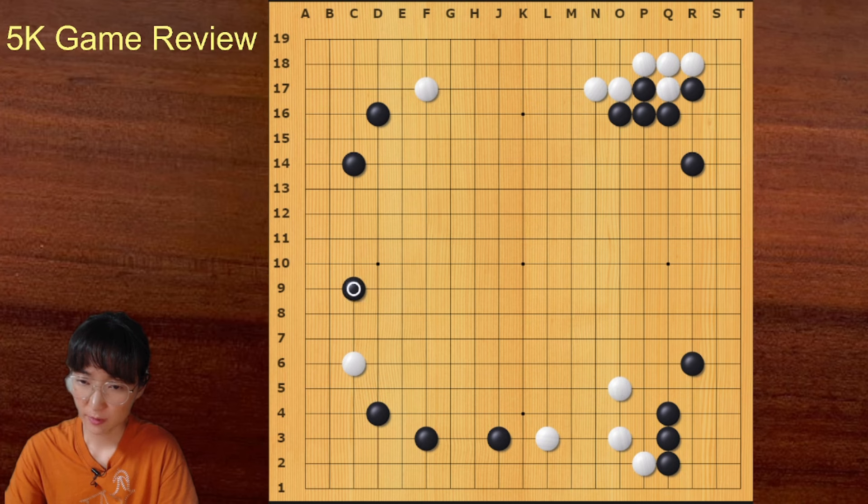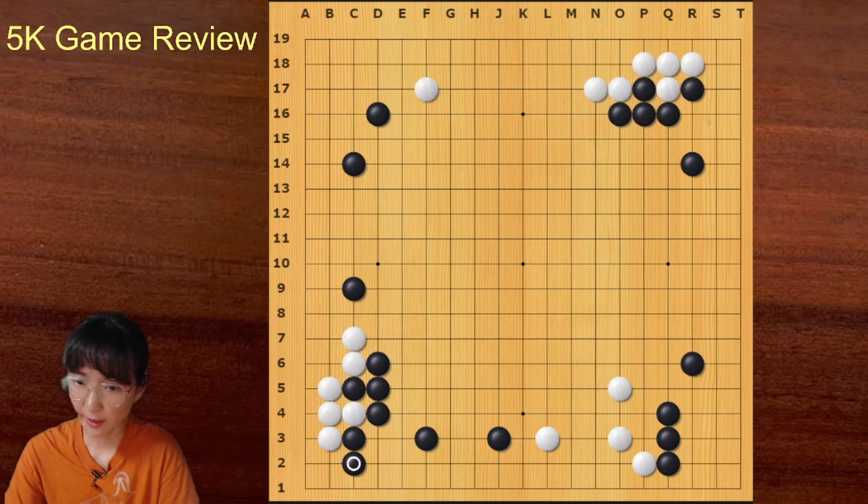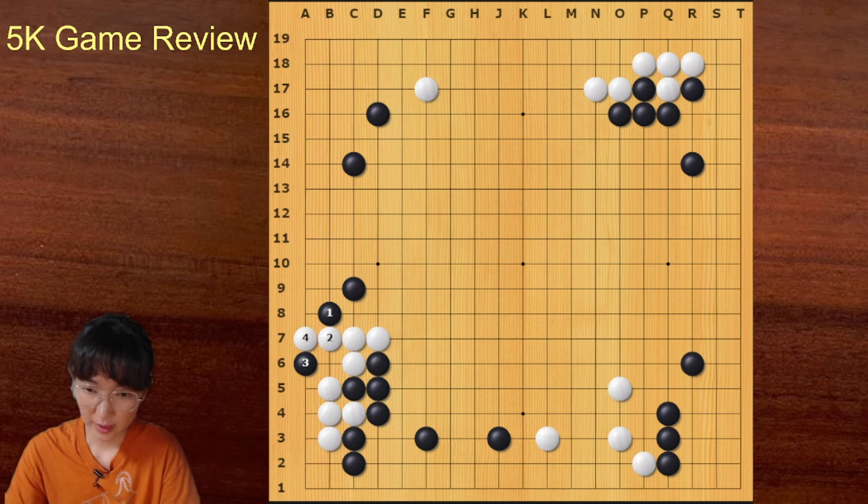White jumped and black pincered — there was a similar variation to the upper right corner. Now black played here, which is a bit passive. With this move, black can go here or play like this — this is more active. Locally this group is not alive; after the peep, black can block and white has no separated two eyes, so black can chase this group.